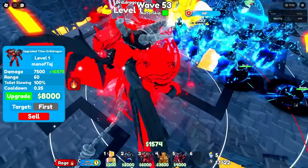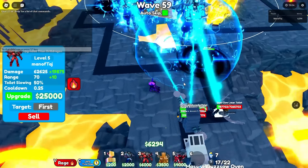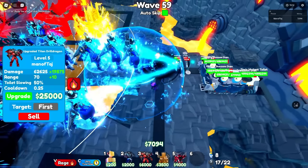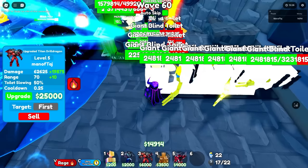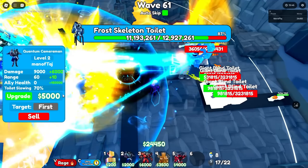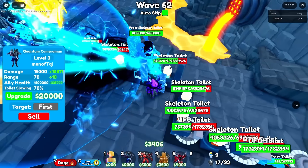Now let's try to max out our shiny Upgraded Time Drill Dragon before wave 60 — levels 2, 3, 4, and 5. On wave 62 we'll be able to max it out. We made it to wave 60, and we already have the frost skeleton toilet boss. We max out the Drill Dragon: it does 82,500 damage, has 80 range, slows by 50%, and has a 0.25 cooldown. There goes the frost skeleton toilet — it actually got rewinded.